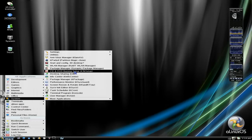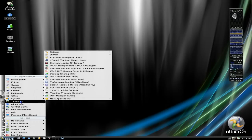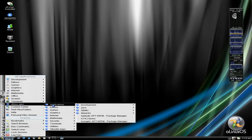Under system you get an anti-virus manager which is ClamAV, a partition manager which is K-Parted. I'm going to miss some of these because they've been repeated. Under more applications there's file managers, tape backup, and various other things. There's quite a few terminals there as well.